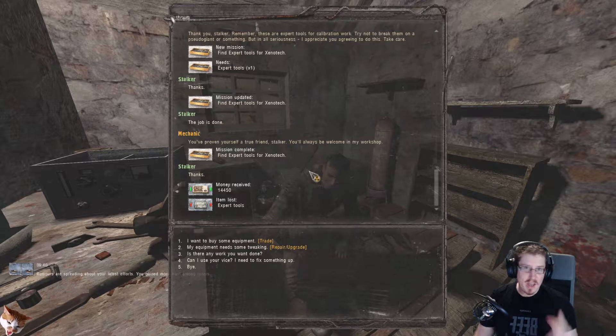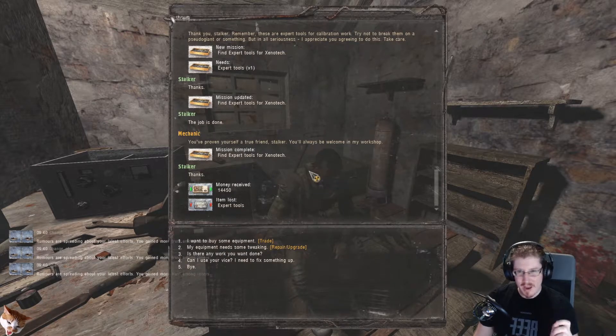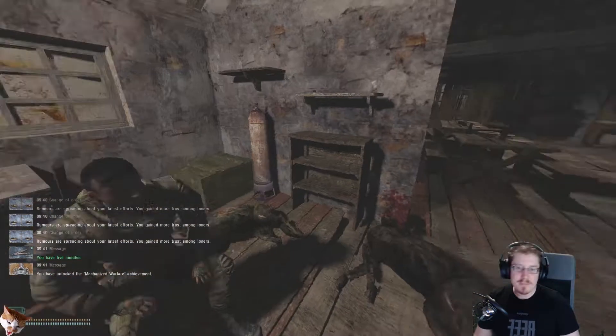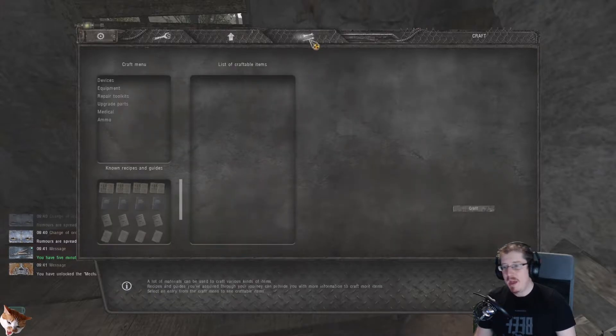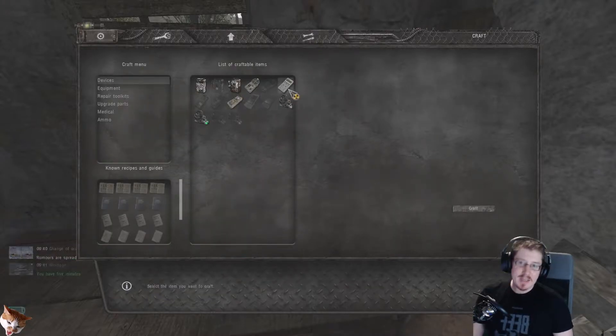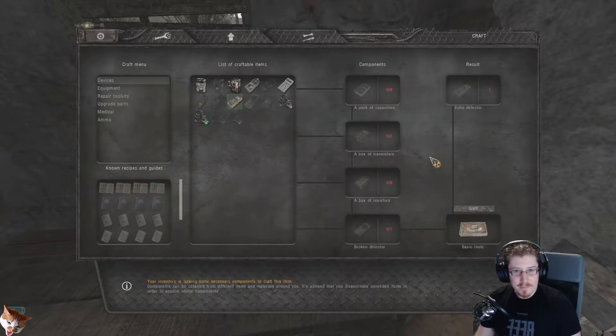And once you've done this, all of the crafting recipes will be available for you to use, kind of. If I ask him to use his workbench, he'll say yes. I'll go over to it, go over to the crafting tab. I'll go to devices and there is stuff that I can craft. For instance, I can make an echo detector, which requires me to have basic tools and these parts right here.